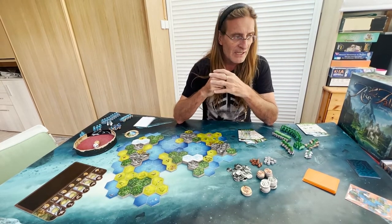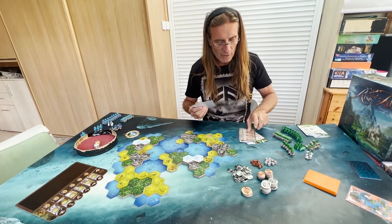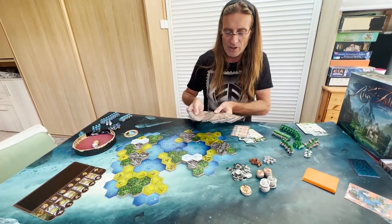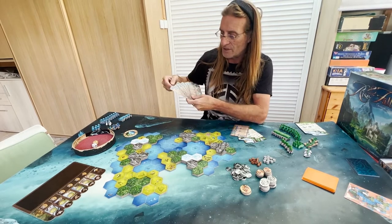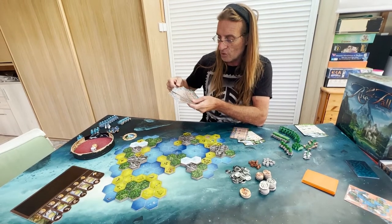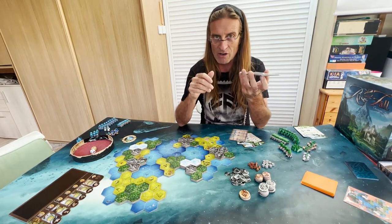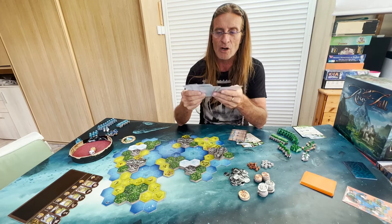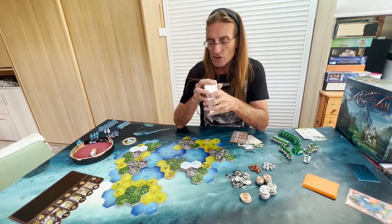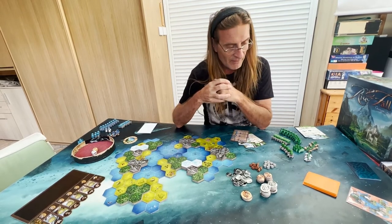The second parameter is the level of each NPC. Each NPC has one setup card that tells you how to deploy its units at the beginning, and it has 10 different action cards with different levels. For example, I have the Nomad level 1, level 2, level 3, and so on. If I play level 3, I keep all the cards. If I play level 2, I remove all level 3 cards. If I play level 1, I keep only level 1 cards. I'm going to play level 3, so I keep all cards.